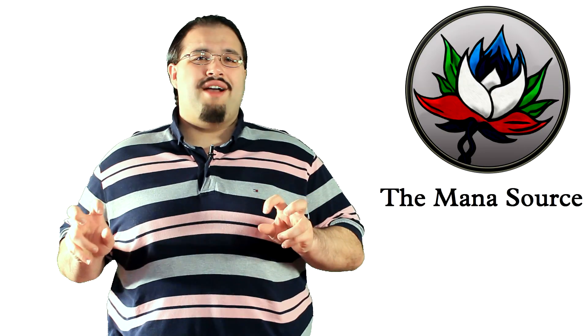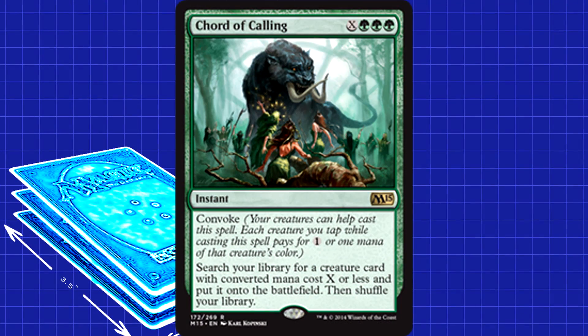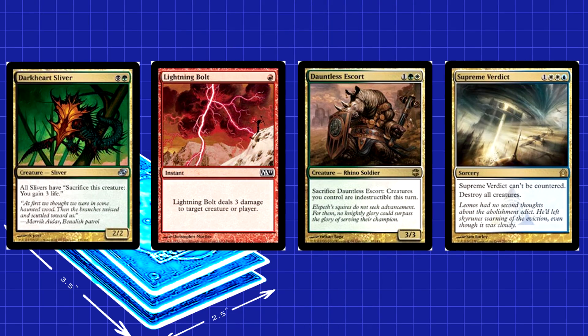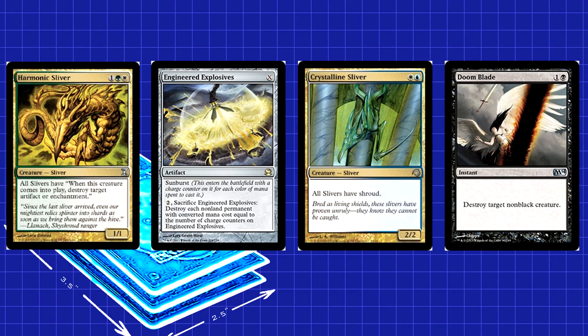So we have all these toolbox cards — how are we gonna get them if they aren't in our hand when we want them? Well, we're running a pair of Chord of Calling, one of the best creature tutors out there. Thanks to the fact that it's instant speed and has Convoke, this will be very useful for grabbing our one or two-ofs. Whether it's Darkheart against Burn, Dauntless Escort against Sweepers, Harmonic against a pesky artifact, or Crystalline against mass kill spells — Chord of Calling lets us get all of those. In all honesty, there's justification to go up to three on this card. With Chord in your deck, it'll basically be like you have three copies of whichever one you need.